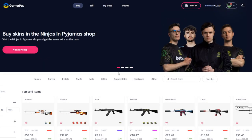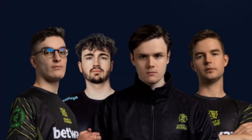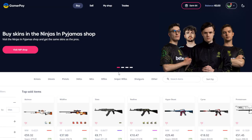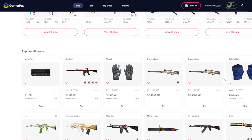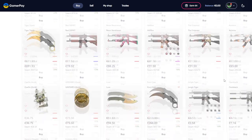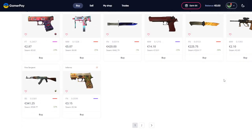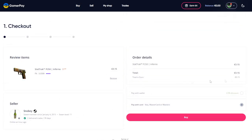the official skin trading website of the Ninjas in Pajamas. Apart from supporting my beloved Brolin, GamerPay has a lot of great features on their site. As you're scrolling through the site, every skin is on display in a very readable fashion. You can see the stickers the skin has, you can see case hardened patterns. One of the best things about the site is when you actually go to purchase one of the skins, you can see a lot more details that you normally wouldn't be able to see on a lot of other websites, like an overview of the seller and their join date on Steam and all of that important information.